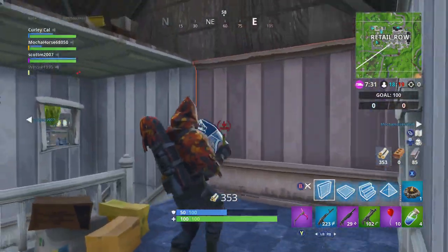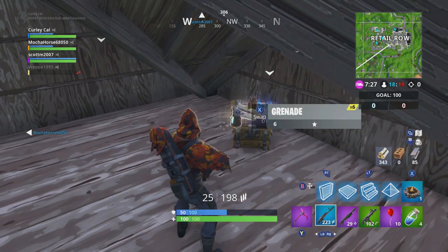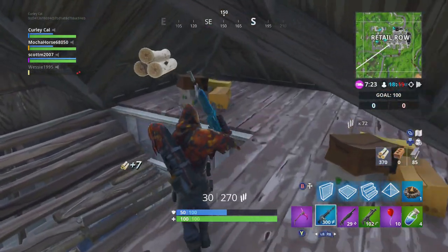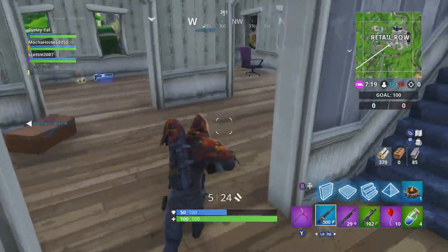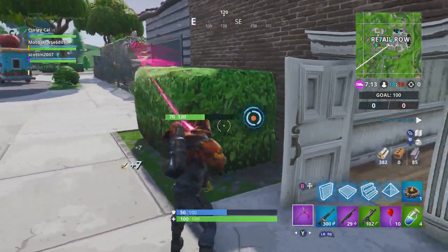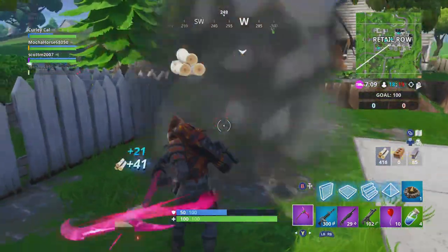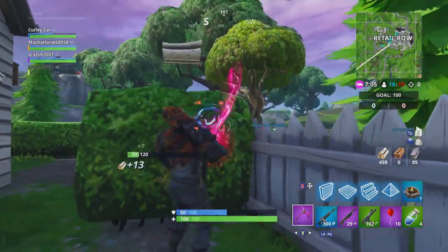He's 1,200 V-Bucks, which is not too much — it's all good. We've got a chest — what have we got? A blue AR. I'd rather take an AR over an AK, I do think that is a good choice. Let me know down in the comments — what is your best loadout? For me it's probably a SCAR, I like the pump shotgun as well. Maybe a sniper, maybe an SMG depending if we find one. And some meds obviously — we love them shields.